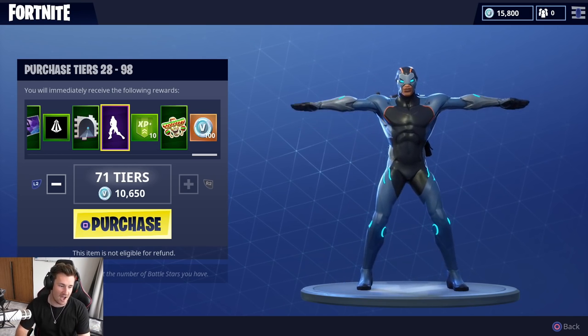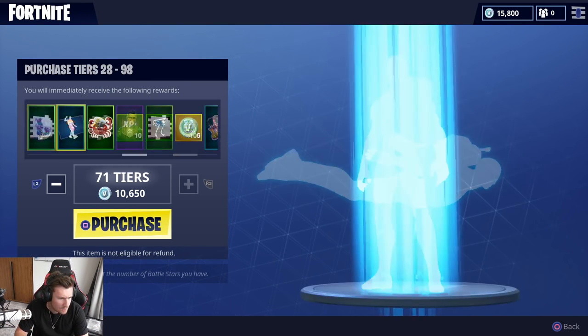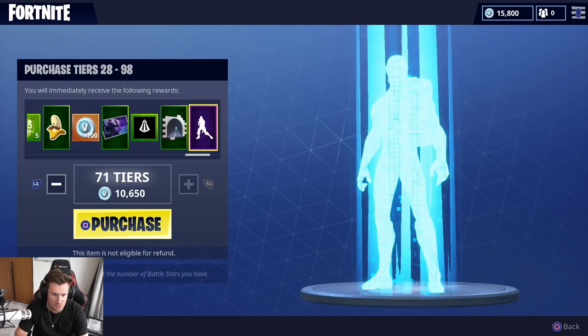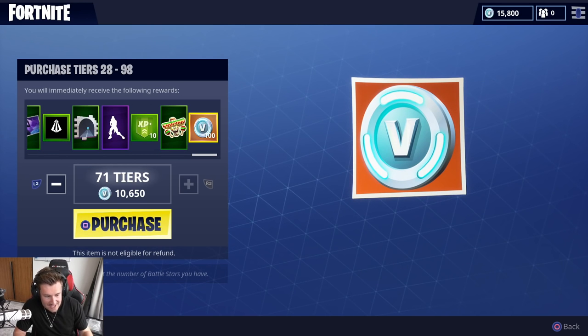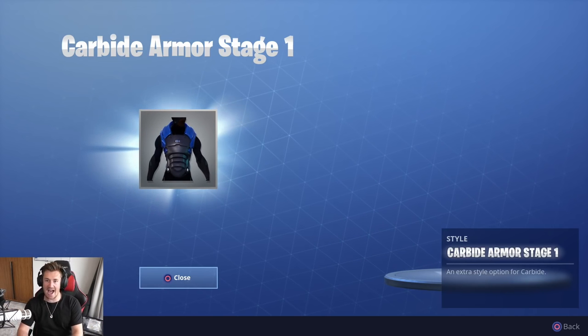I need this dance move in my life, as well as I need the Amiga character. I think I still need to purchase two more tiers. Let's purchase it in three, two, one. Boom! Oh! Damn!